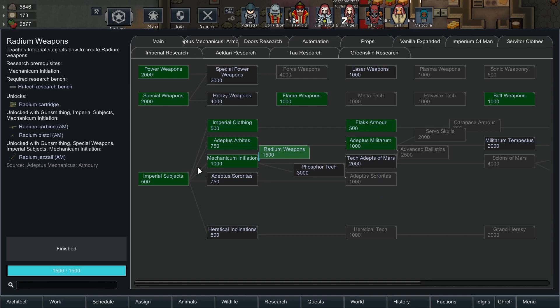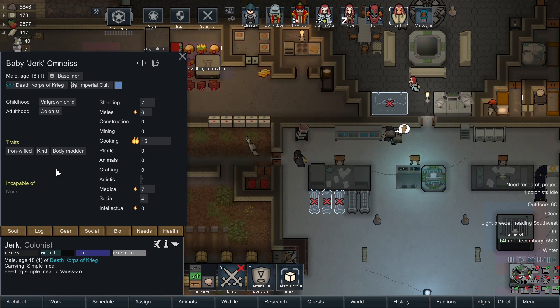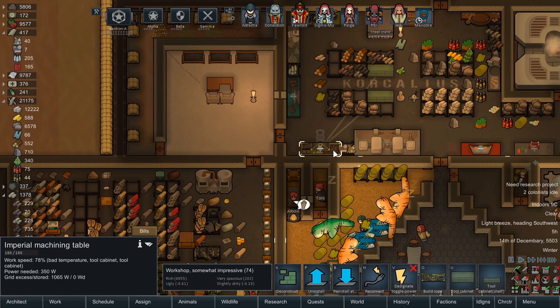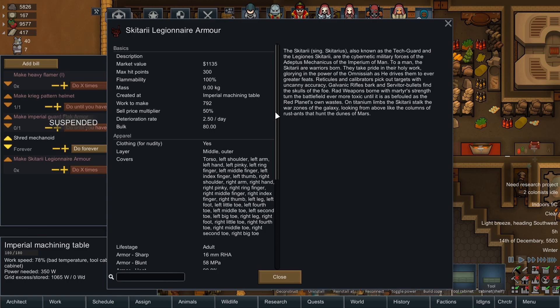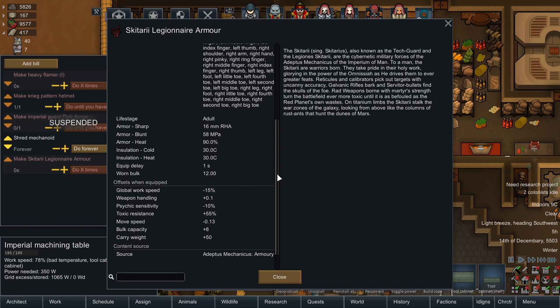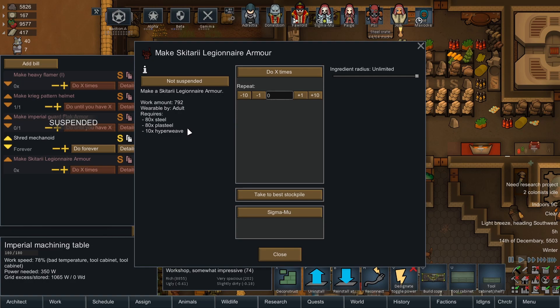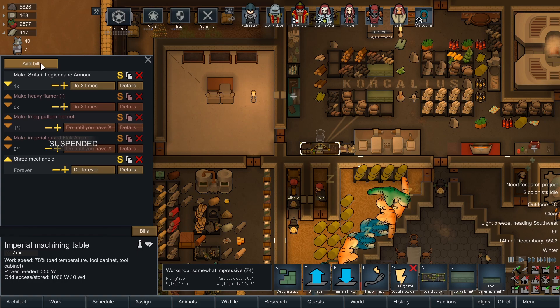Radium weapons research is done — awesome. Now we can get out our regular Skitarii. Jerk was the first one and has now been properly inducted with at least one bionic — we can start turning them into a Skitarii. We're going to need tech prints to do it properly: arms and legs swapped out. Looking at the armor: carry legionnaire armor, tech guard, galvanic rifles. You're going to get irradiated by these weapons, which slows work speed but makes you more resistant to toxicity and lets you carry more. Cost is 80 Plasteel and 10 Hyperweave.